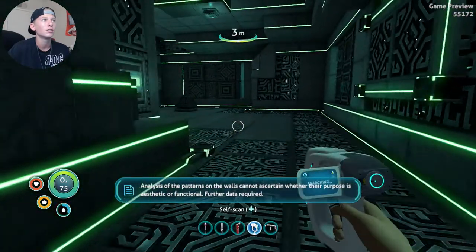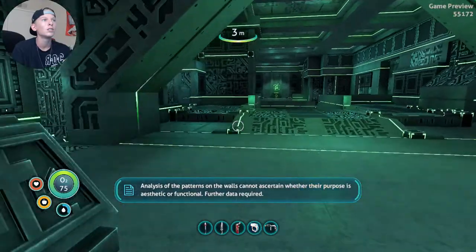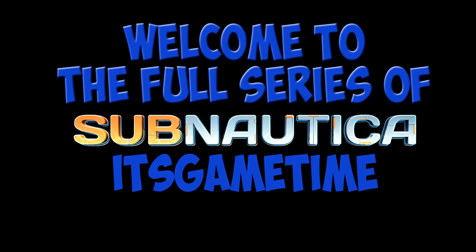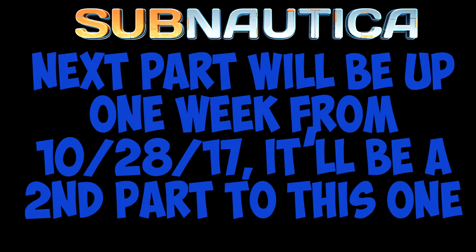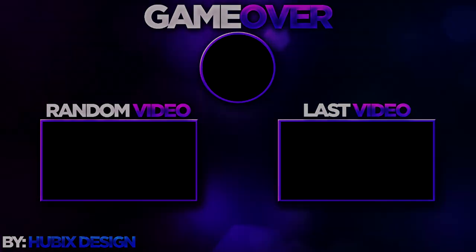Analysis of the patterns on the walls — cannot ascertain whether their purpose is aesthetic or functional. Scans indicate this structure is composed of a metal alloy with unprecedented intake. This is so cool, though I'm lagging bad. Structural analysis. Discovered inside an alien facility — it was not possible to translate any useful information, however scans have returned some information on the device itself.